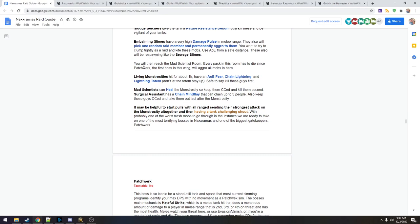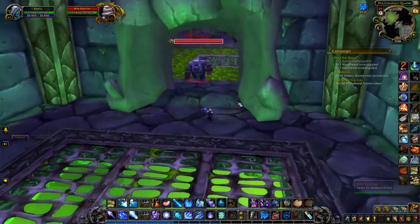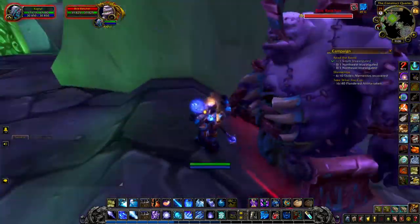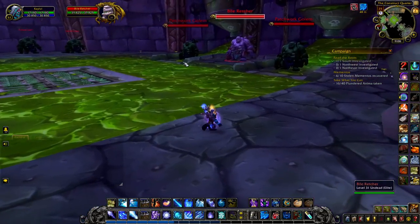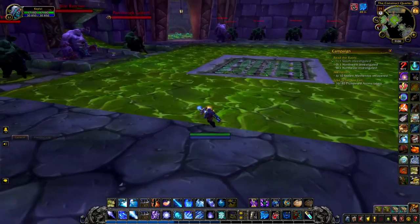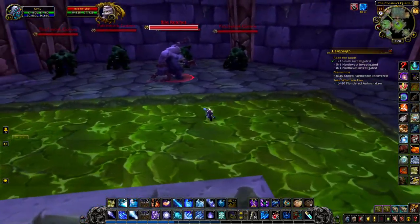Next is the Mad Scientist room where Patchwork is. We have the first pull with four Golems at once, a Bio Retcher, then packs of Golems and Vile Retchers - probably three-packs. There's a roamer and another four-pack at the end. No big deal overall.